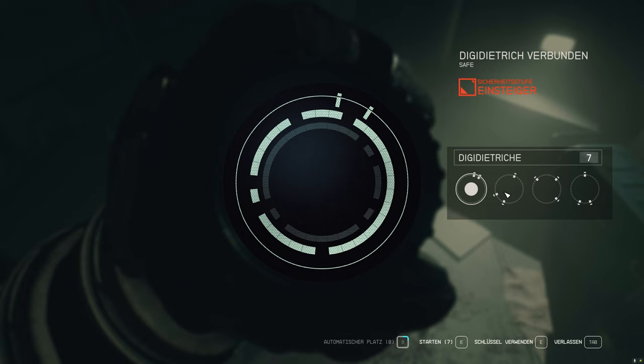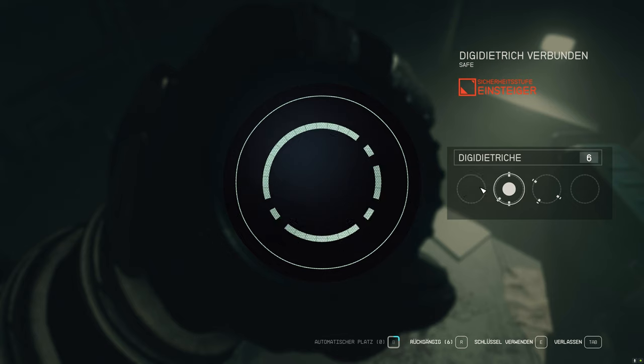Tip number seven: pick locks. As usual with Bethesda titles, we always find locks that we can't pick right away. It is extremely advisable to open locks as effectively as possible without wasting digipicks. With security level two, this process is made much easier. We recommend first counting the gaps on the lock and then comparing the available picks — if you have five gaps and picks with two and three markers, you can choose the appropriate ones in advance and the chance of losing a digipick is very low.